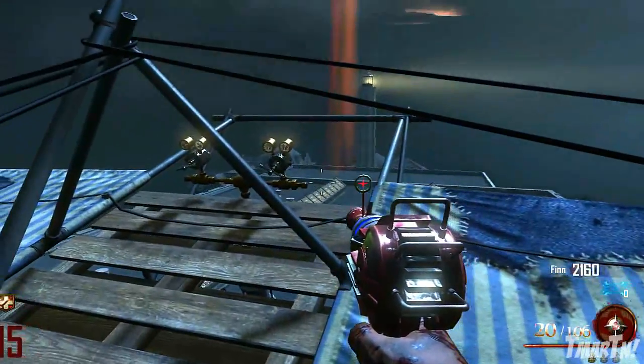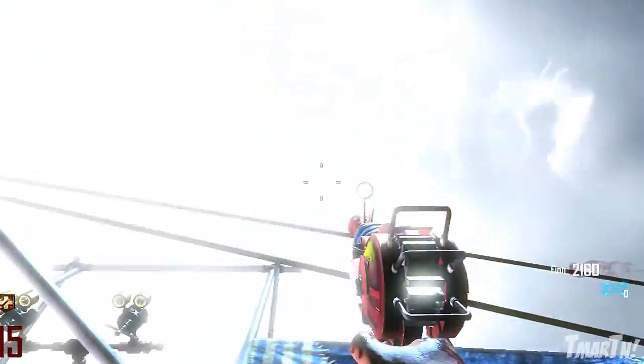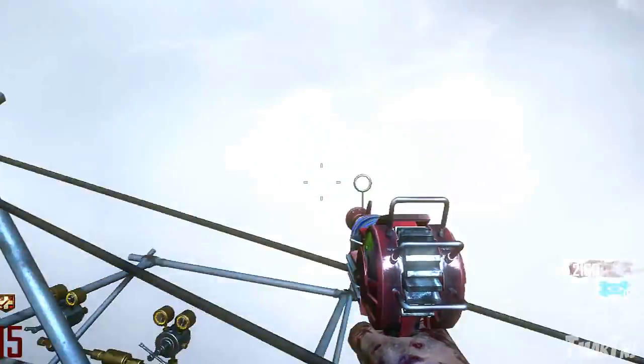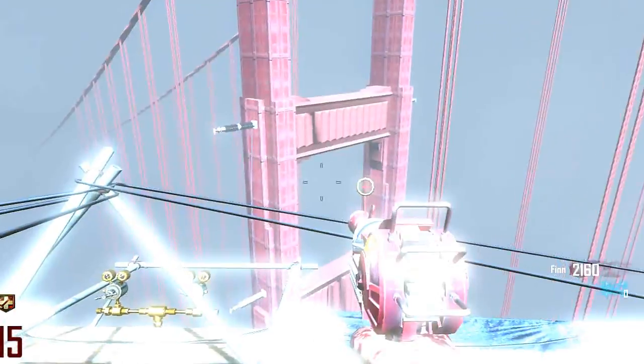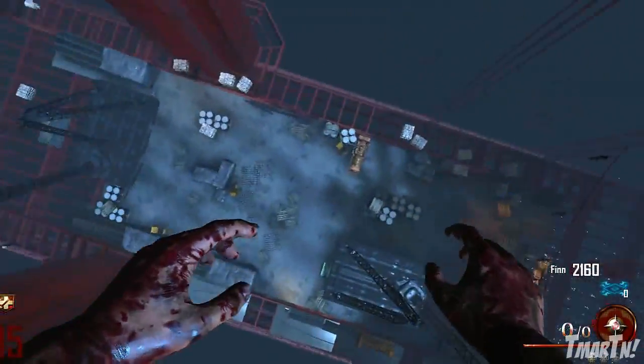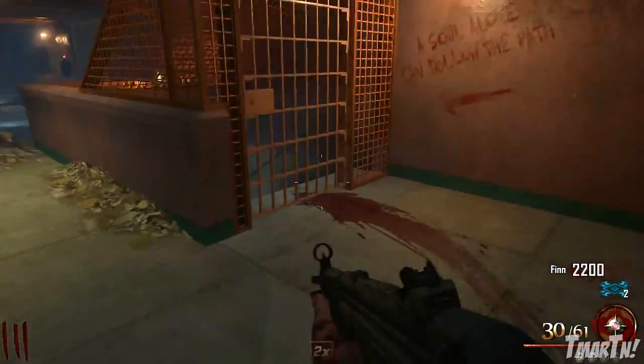I'm going to give you guys the order that I like to get them in because it kind of flows with the way that you progress through the map with opening doors and stuff. So the first part you're going to want to get is located in the showers — specifically in the laundry room part of the shower down underneath the main cell block.